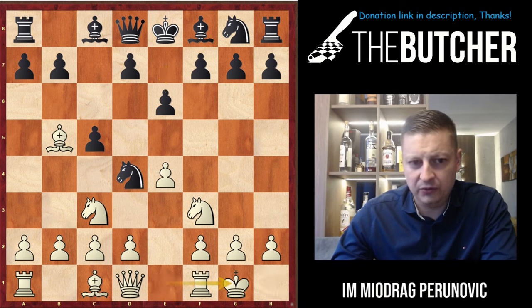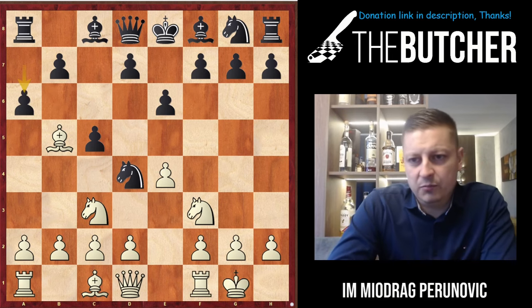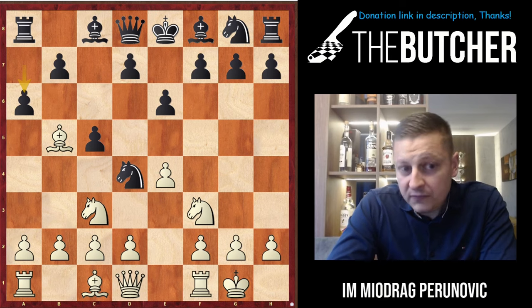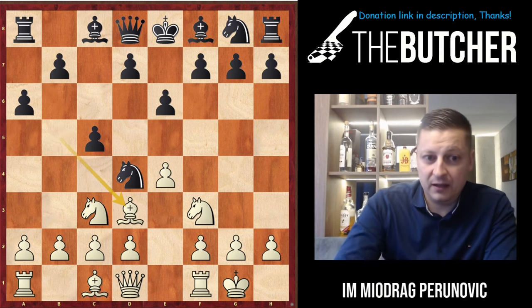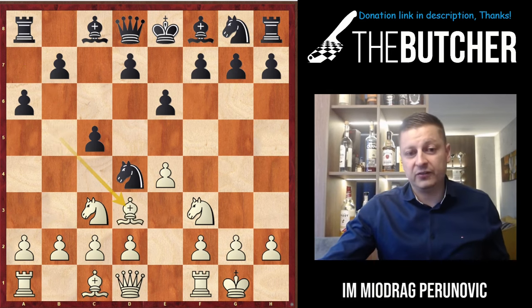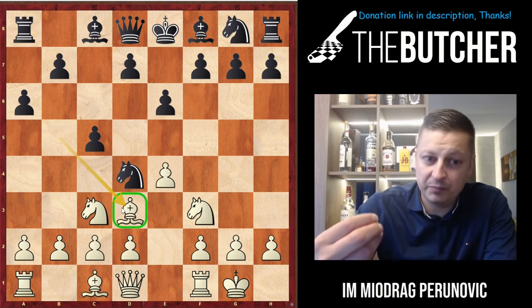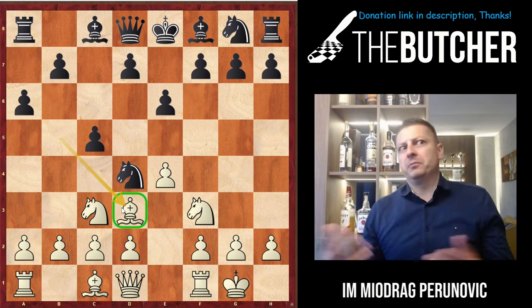After he went for e6, I played the logical move castles, and he went for a6. This is the first important position because there is a very important question: where should we bring the bishop back? We should bring it back to d3. Why? There is a very special reason — having the bishop on d3 basically blocks the knight on d4 and also blocks the pawn on d4.